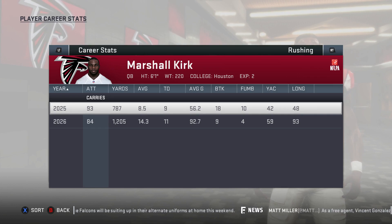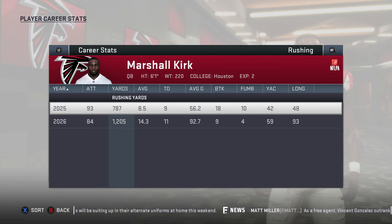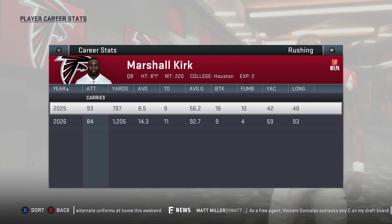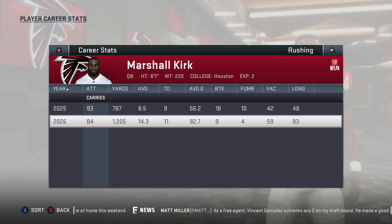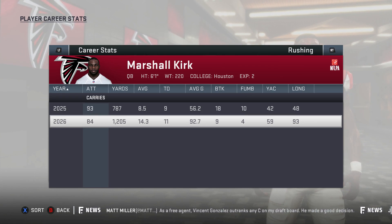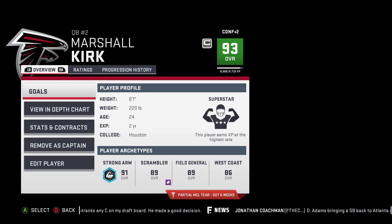Here are my passing stats, and now I'm showing you my rushing stats. In my first year just doing regular scrambling plays I put up 787 yards. But the next year, using this play alone after my star running back went down, I had nine less carries but 418 more yards — nine less carries and 418 more yards.